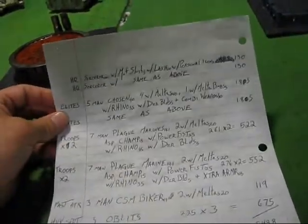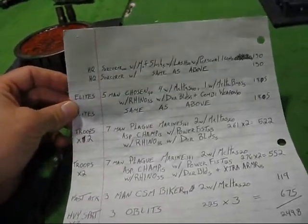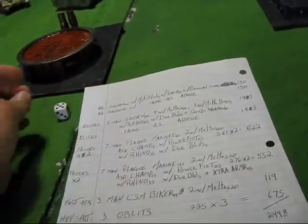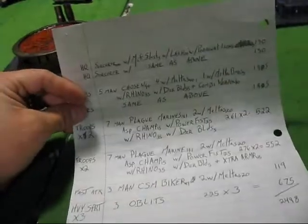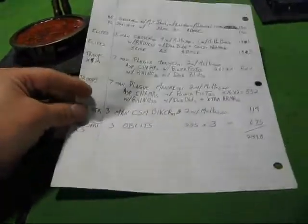I'm open to switching the melta bomb from the chosen squad to the sorcerer. The five-man chosen squad has four with meltas and one with a melta bomb for outflanking scenarios, but that option may not come up. I don't really want the sorcerer in a situation where he needs to use a melta bomb anyway, but it's a nice last-ditch option. I'm keeping the three-man biker squad with two meltas and nine obliterators.